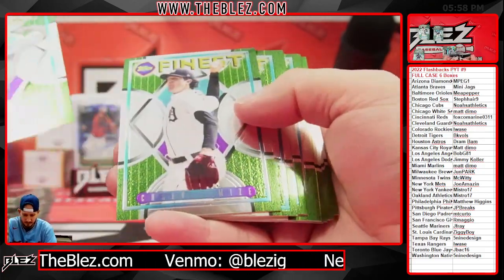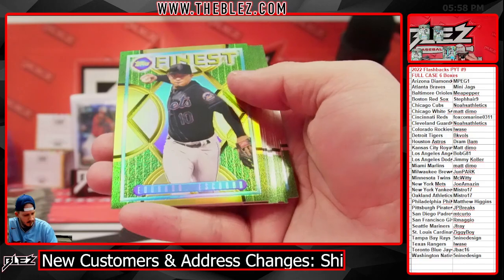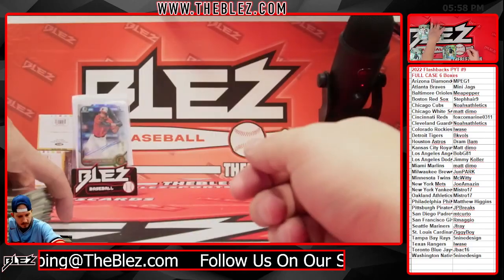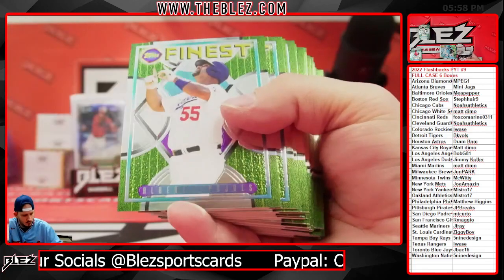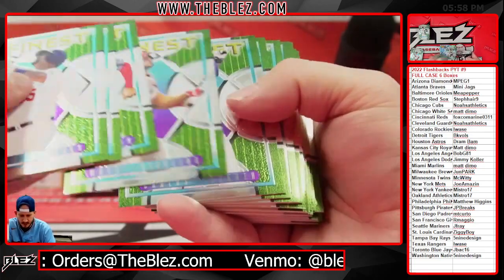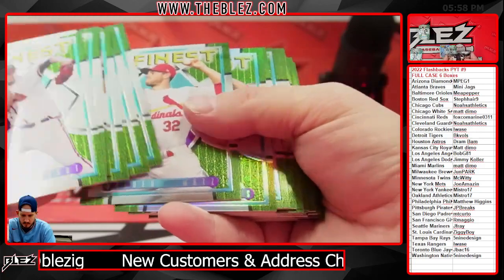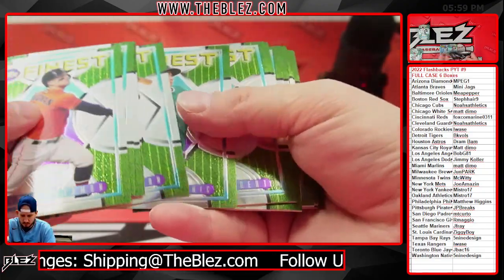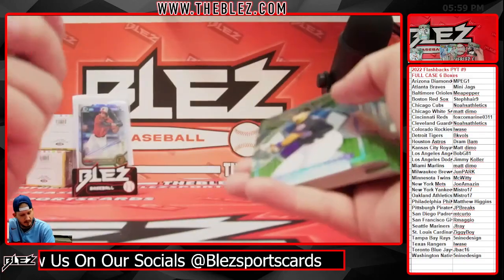I don't think Kyle Lewis bounces back personally — I think he's toast. He was never that good, and I'm mad I bet on him to win Rookie of the Year. Escobar gold, Eduardo 34 of 50. Power Kings of Bo Jackson. Luke Williams. Chipper Jones — I like that picture, like a throwback. Refractor Rafeal Devers. Round-low gold of Matt Olsen for the Braves — four of 50. Megan gets a hit, and a Chipper nice.